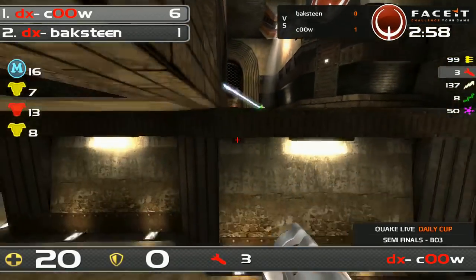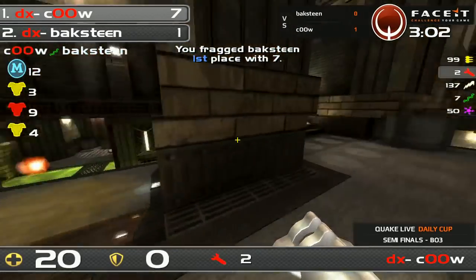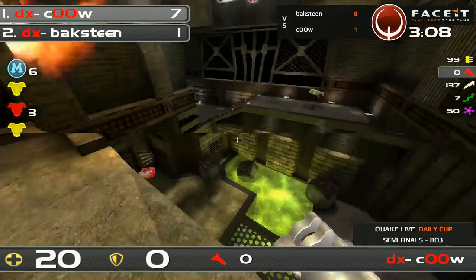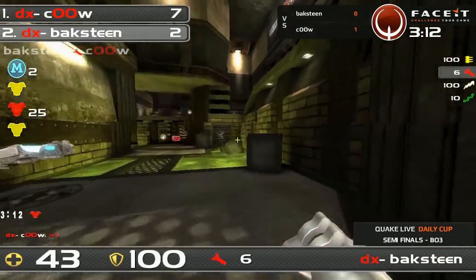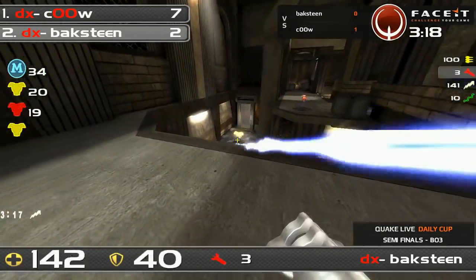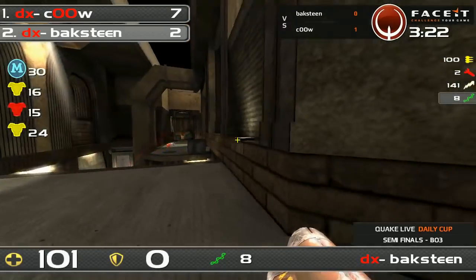There's an exchange in the rails — bachstein looking for the LG finish. Is he going to get it? Cowl is lurking with the rail and hits it once again — just so consistent with these clutch finishes. This is getting into bachstein's mind. If bachstein doesn't start racking frags right now, his blood pressure is going to chill and he might be able to think more clearly.